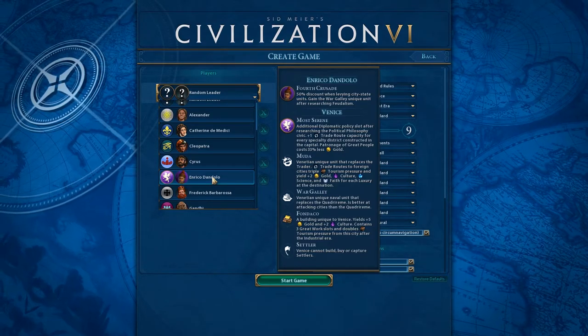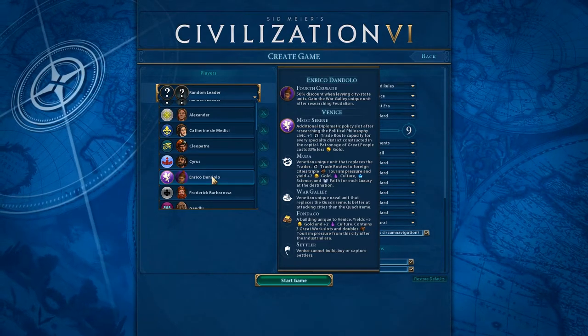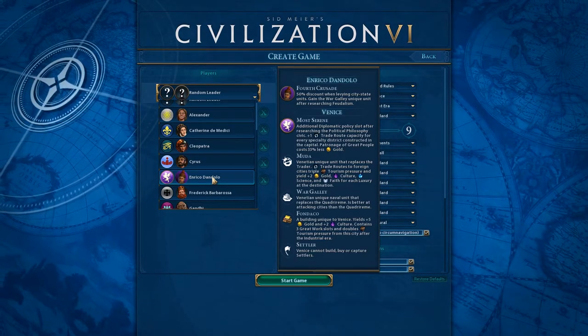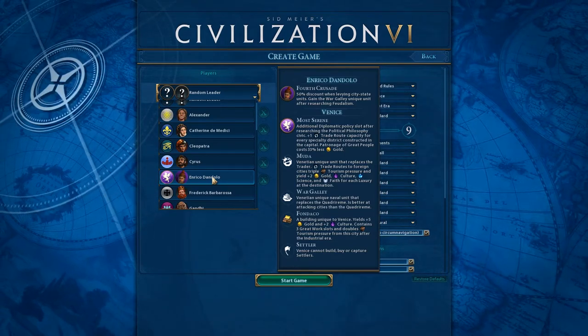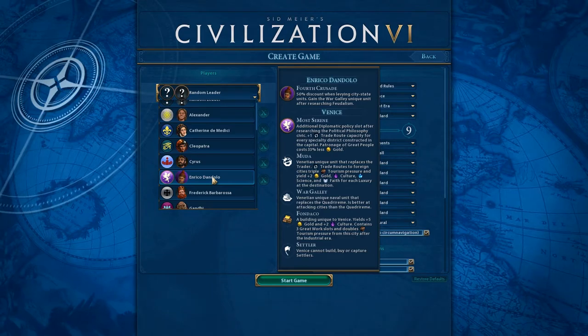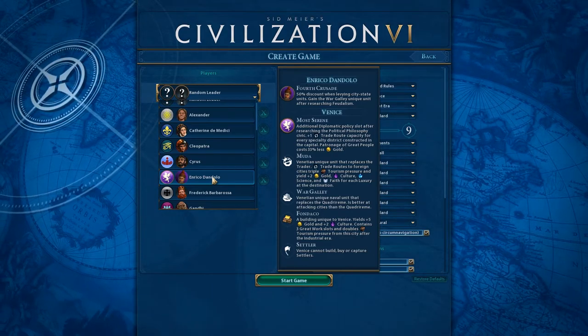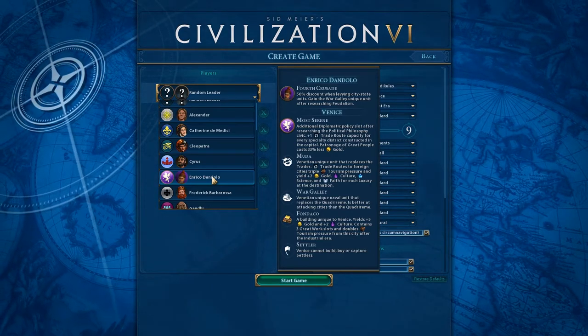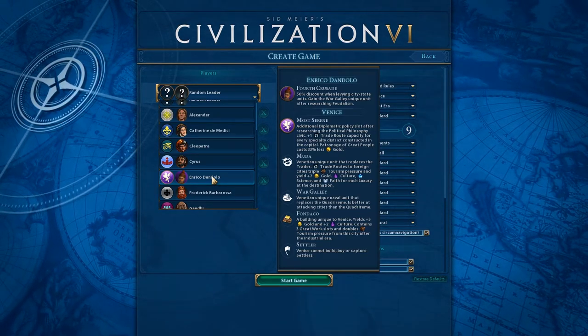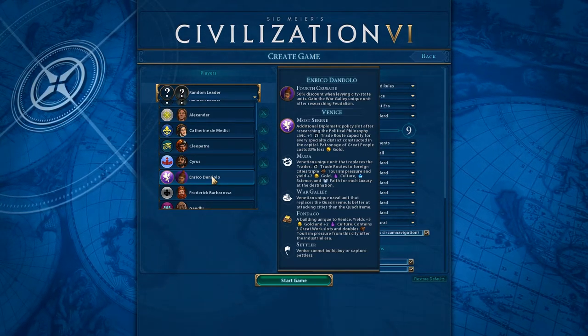He also gets the Muda, which is a Venetian unique unit that replaces the Trader. Trade routes to foreign cities triple tourism pressure and yield plus two gold, culture, science, and faith for each luxury at the destination. This guy seems crazy.